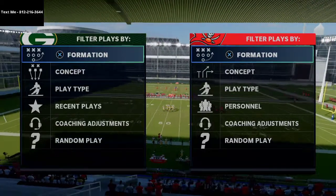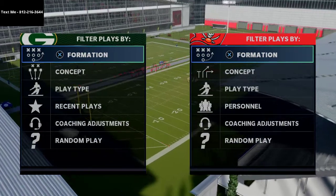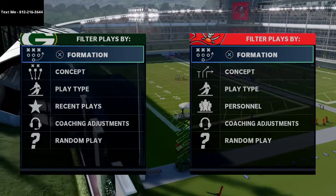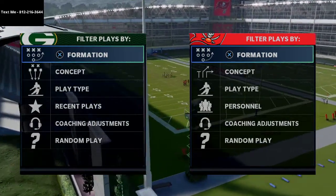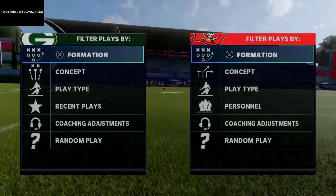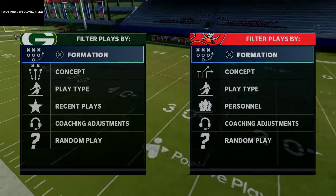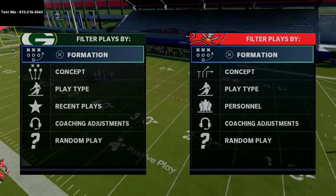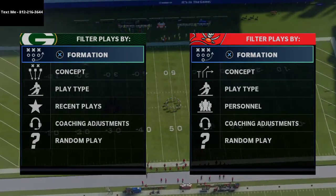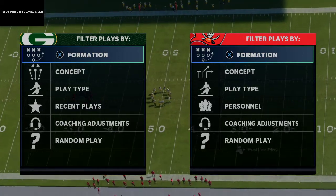You need to run a defense that's adaptable enough that if a specific run out of I-Form Pro is giving you trouble, you can call an audible, fix it, shift your line, or do something different to solve the problem. If you can't fix the problem and can't adjust, you can't play defense. Defense is 100% about adjustment. If you try to just call cover two stock against some of the best players in the world, you're going to be sadly disappointed.